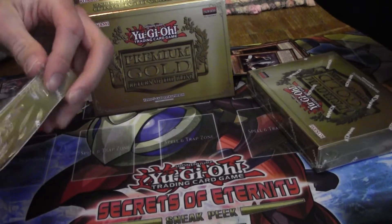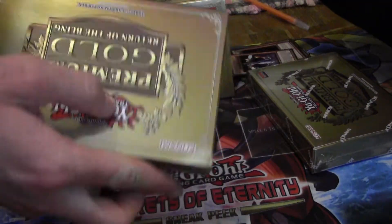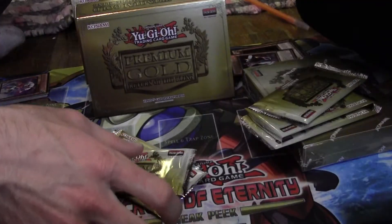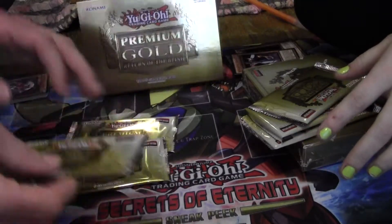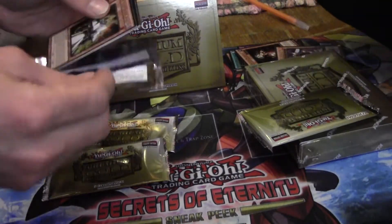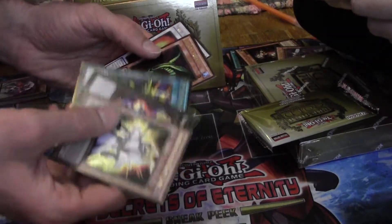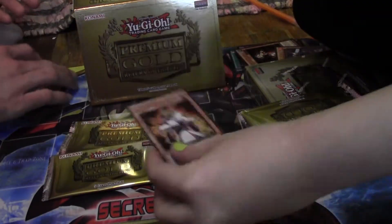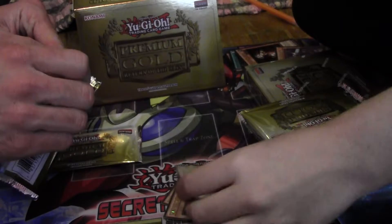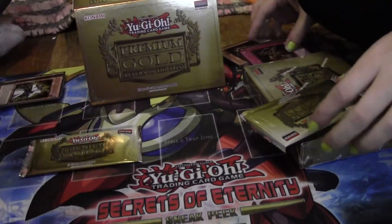Next box — here we go. Absolute King Back Jack, Number 14 — I don't know what that is. My Body as a Shield, Sinister Serpent, nice. And Armadilos. I got the same first card you did — Cerberus, a Blackwing Scale of the Wind. Oh, guess what — I got a Glow-Up Bulb! Nice! Second pack from this box — another Rose Paladin.